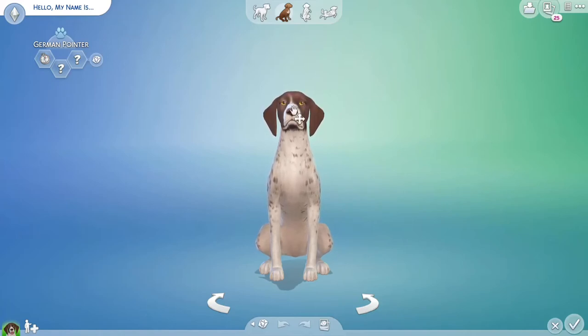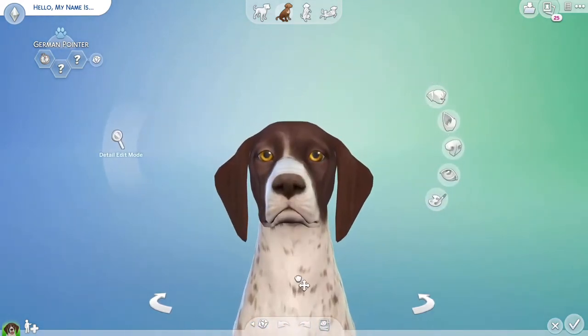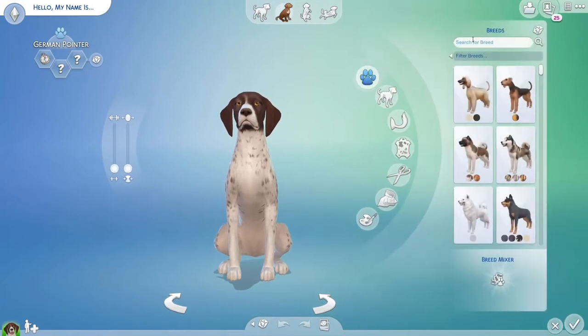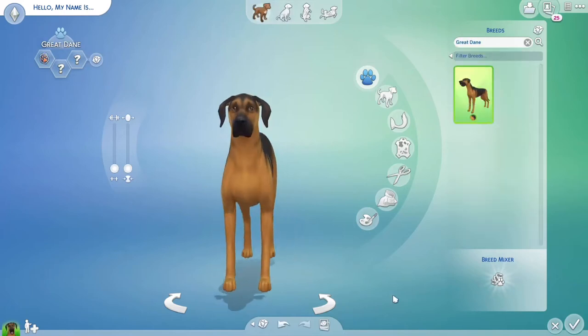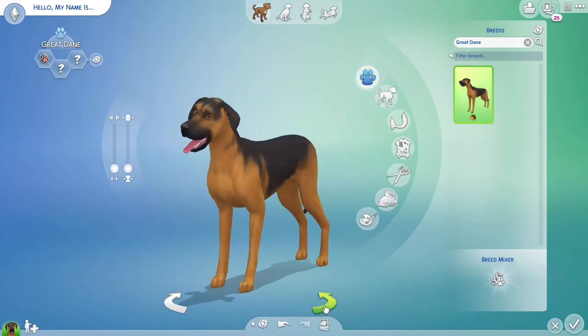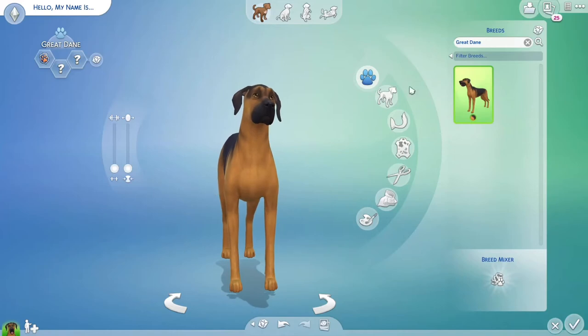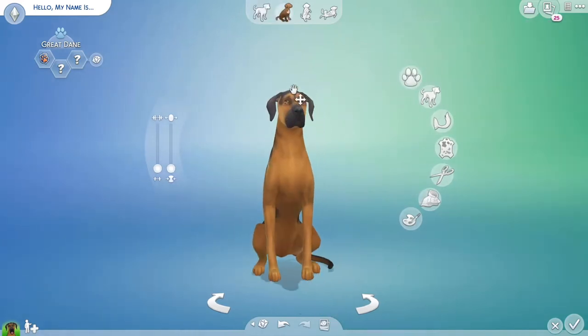Right now I think we're signed up with the German Pointer, so we're just gonna start off and fix that. We'll get a Great Dane. There we go — see, there's only one coloration. That's so cute. He is very large. Let's have it sit down. I think we'll customize it a bit.